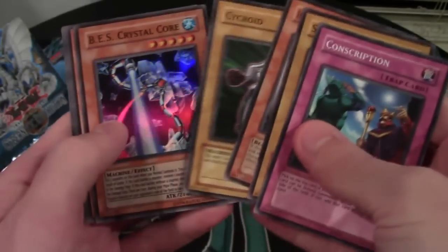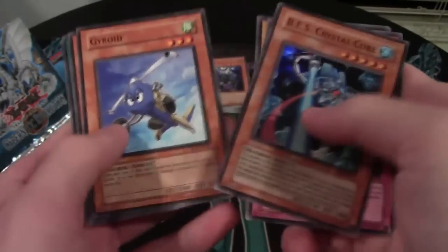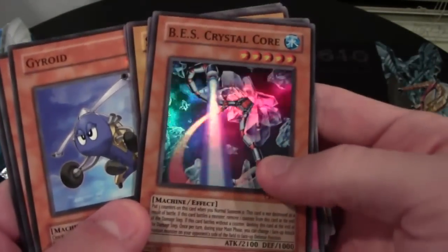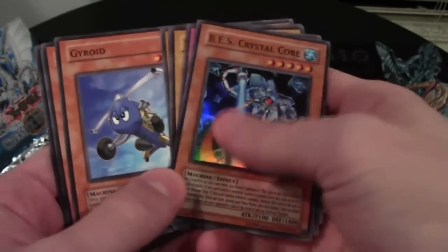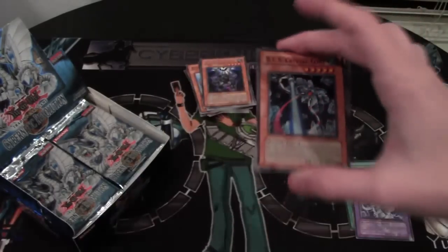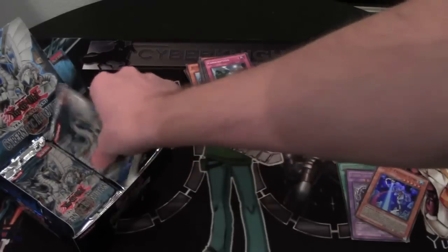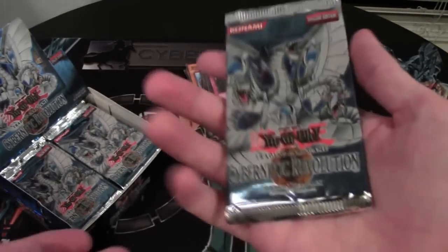Soitsu. Psychroid. BES Crystal Core — these guys are actually pretty awesome. They're kind of annoying the way they won't ever leave the field. They're based off Gradius, I believe, is the game. The BES cards are always like the boss ones — like bosses of certain levels. Pretty awesome. I like how sometimes Yu-Gi-Oh! does that kind of stuff.